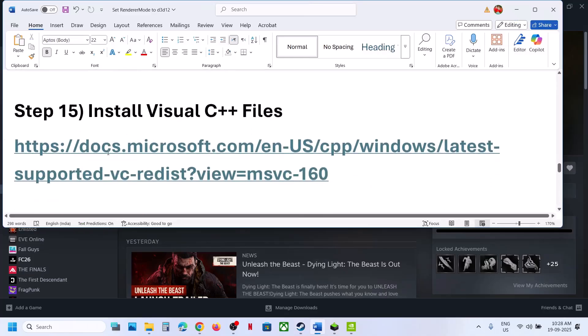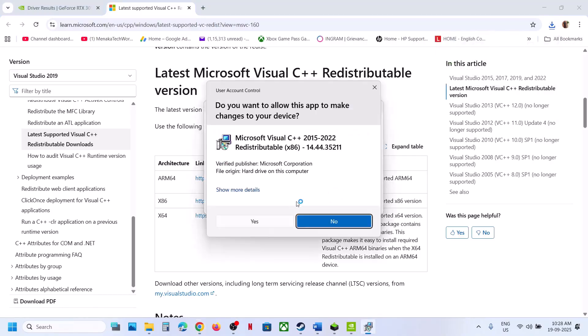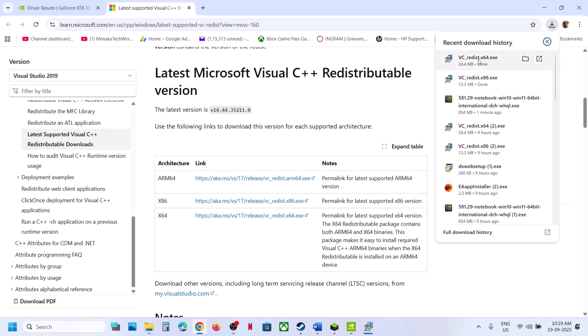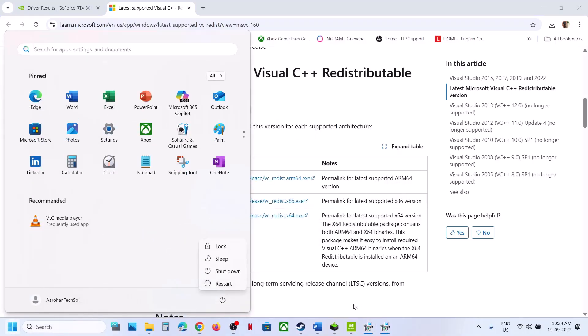The next step is to install Visual C++ redistributables. Open the Microsoft link in a browser, and download both the x86 and x64 files. Run the x86 EXE — if you see a Repair option, click Repair; if you see Install, click Install, and click Yes to allow. Then run the x64 EXE and do the same. Make sure both are installed, then restart your computer and check.